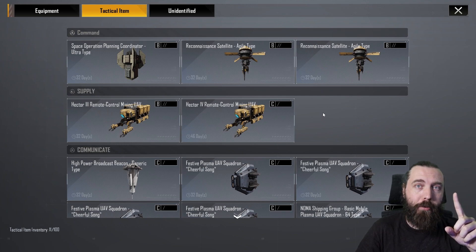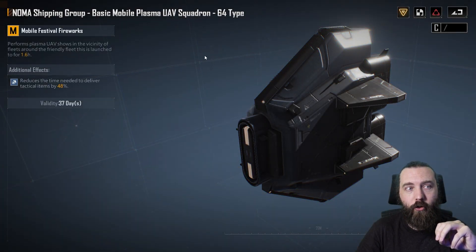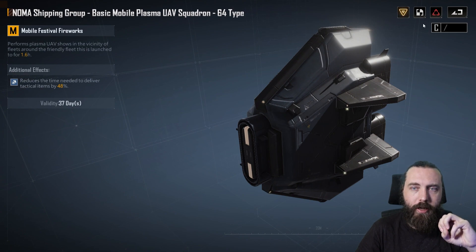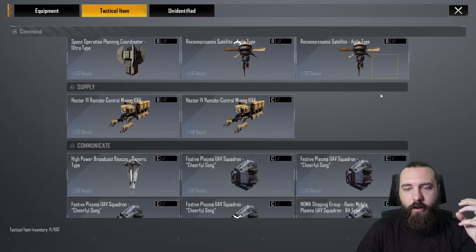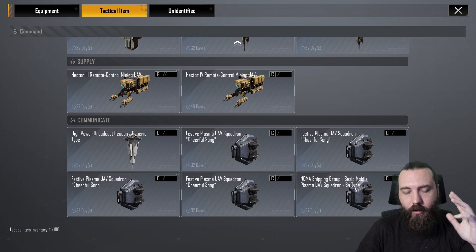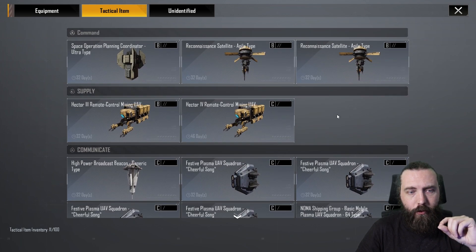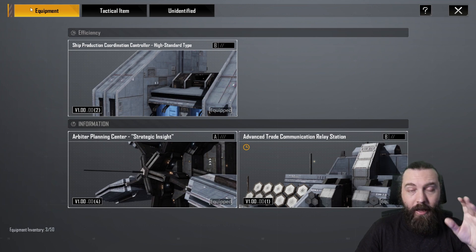I only got one of the boxes — I was testing the theory out. You cannot be docked to an outpost; it has to be outposts only. The one I got was the Noma shipping group firework display. I don't know what your chances are of getting something actually useful and permanent versus something utterly useless like fireworks or bloody UAVs. So be aware — it could be completely useless. Outposts only; do not dock your base to them.